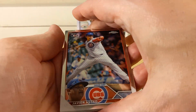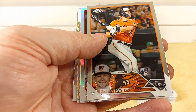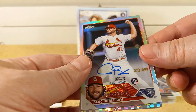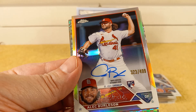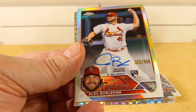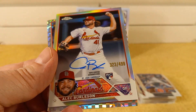Javier Assad — there's two of them in this one — Reese Hoskins, Kyle Stoers rookie card. Oh shoot — Alec Burlson on-card autograph! Check that out, 323 out of 499! Boom! I didn't see anything about having a guaranteed autograph but there's an autograph in here!